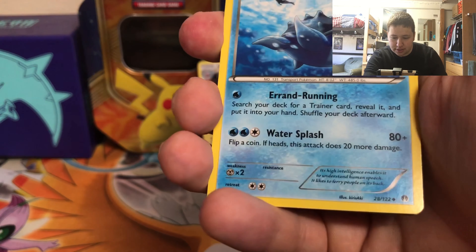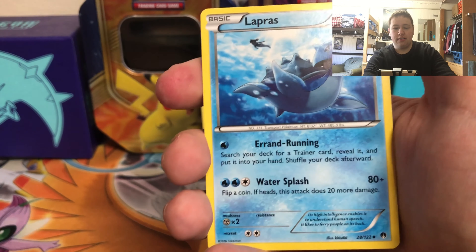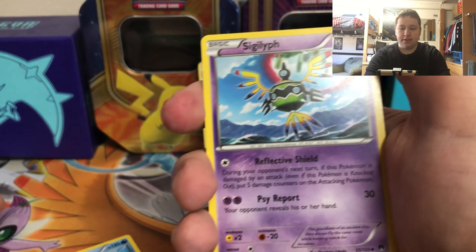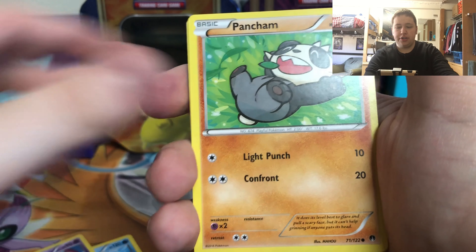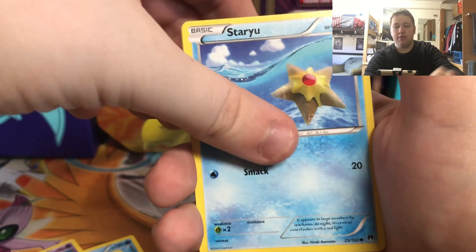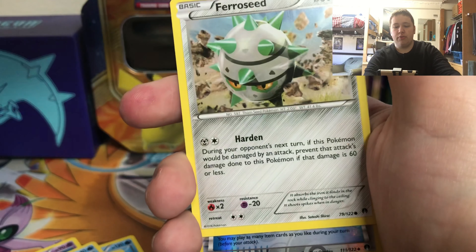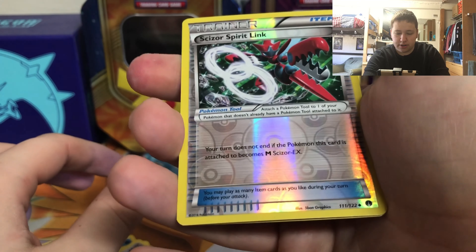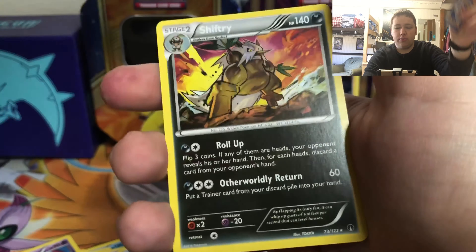So we have a Lapras - is that a rare? No, it's an uncommon. A Max Potion, a Sigilyph, Pancham, Blitzle, Staryu, Espurr - that's six points - Ferroseed. The reverse is a Scizor Spirit Link which is an uncommon, and then we have a Shifttry regular rare.